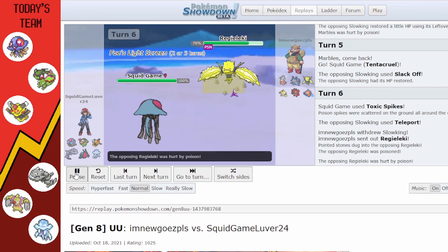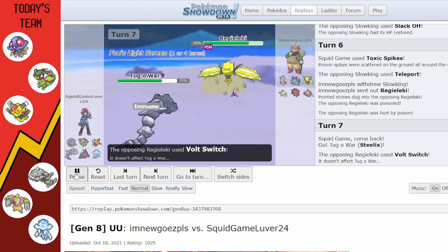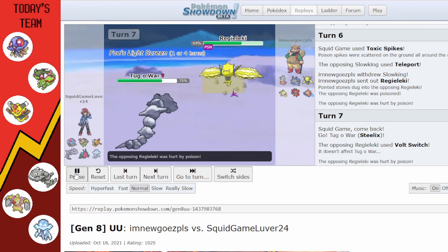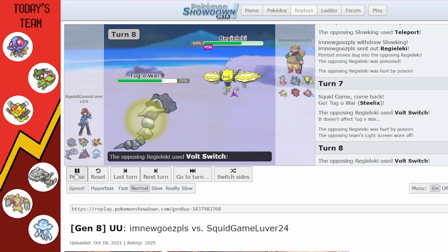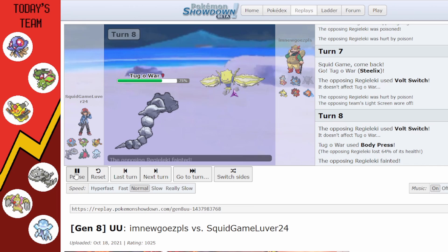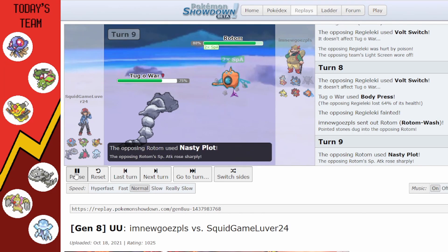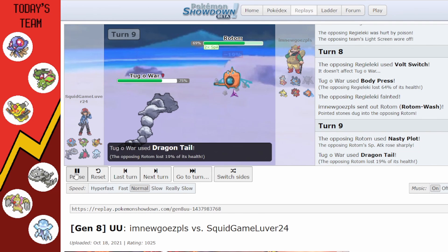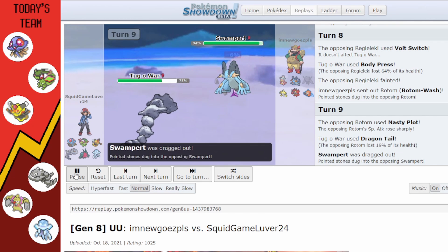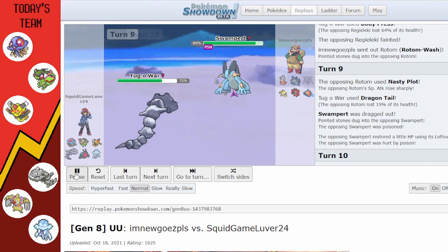I also used to have Toxic Spikes on Tentacruel but got rid of that because I had too many hazards. They go for Volt Switch but Steelix is immune. They brought in Regilugi a while ago and tried Volt Switch again. They let Regilugi die and go into Rotom. Steelix also used to have Dragon Tail at this point — this team really did change a lot.